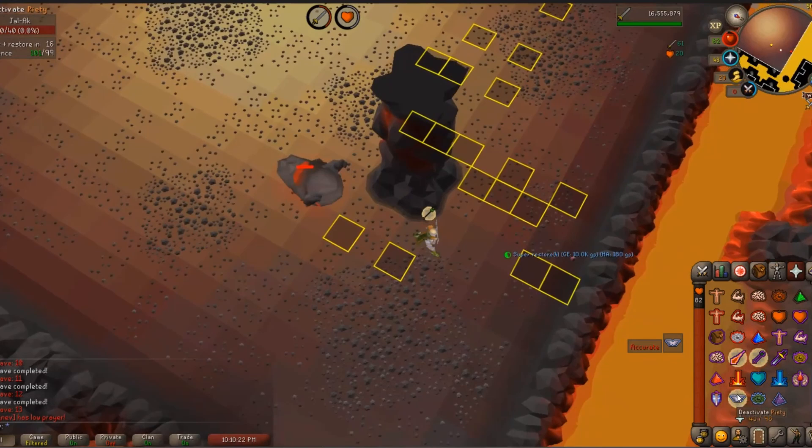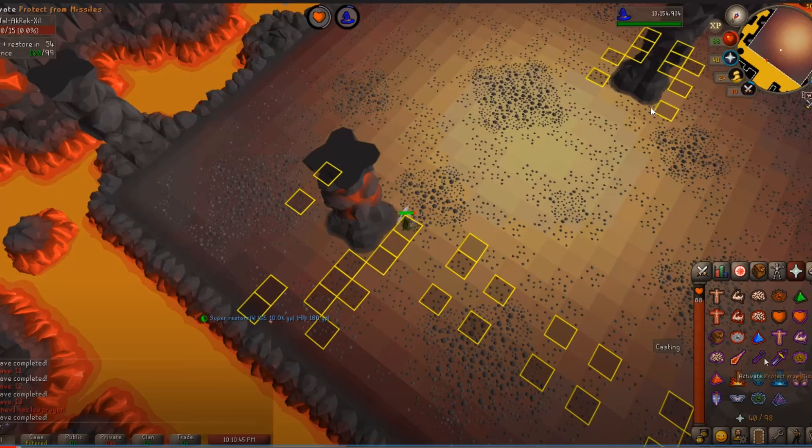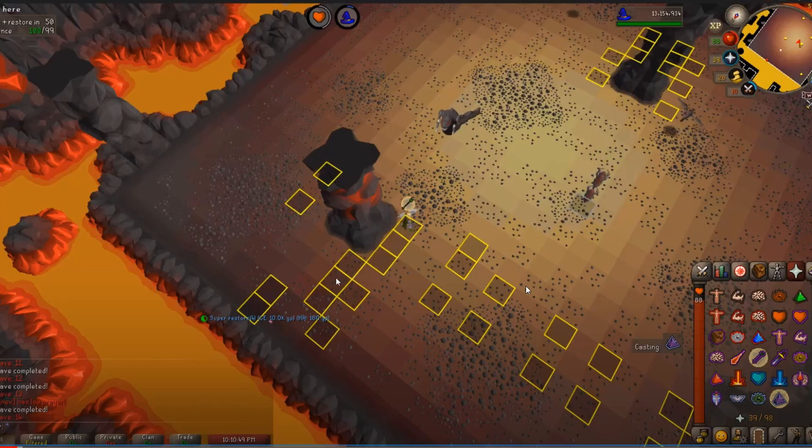Later on you're going to need that safety buffer. Also you're at 88 HP — I never recommend starting a wave lower than 99. Get in the habit of that. Also, standing in the middle spot at wave start: that's the melee spot — you can still reach the blood barragers from here, but standing there is just asking to get hit by a melee. It's like standing in the middle of the road expecting not to get hit by a car. Stand on the sidewalk — the safe spot — so you're safe from that oncoming traffic.